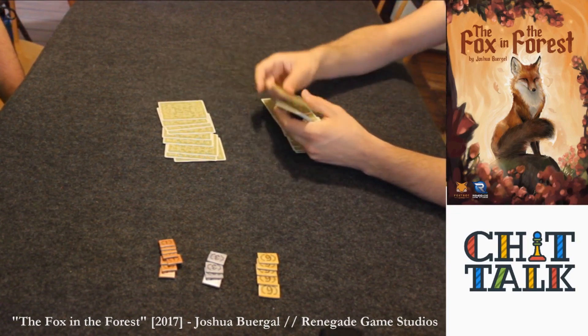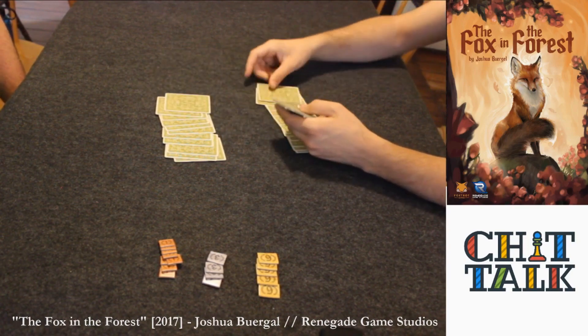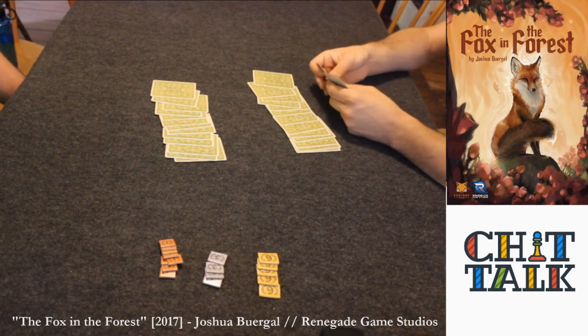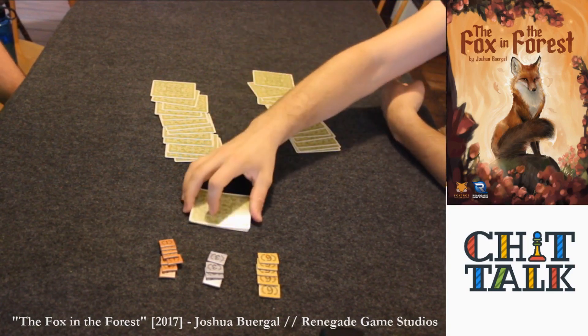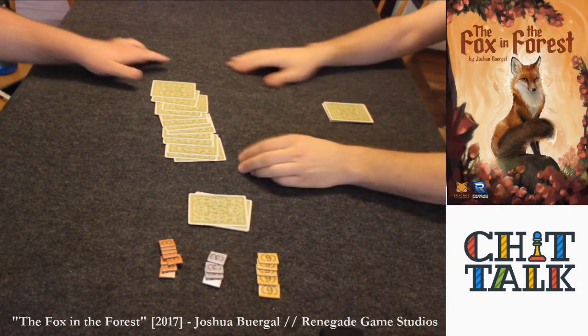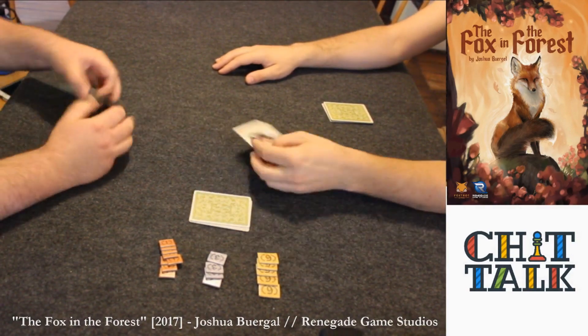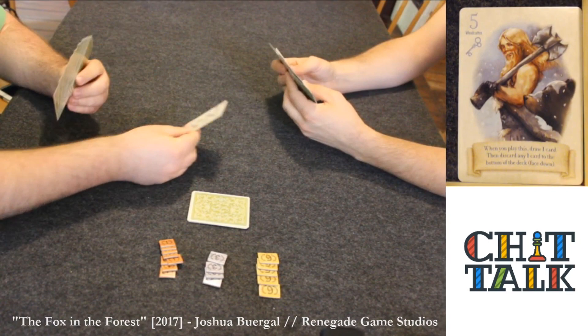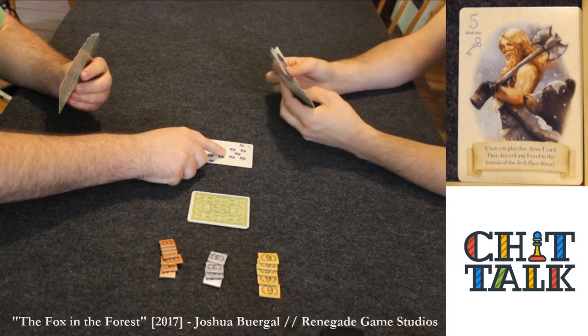Let's move on to setup. Justin is the dealer and he is dealing out 13 cards to each player. The seven remaining cards will be set to the side as a draw deck, and one card will be drawn from the top of the deck, which is called the Decree card. Play then passes to Shane, who gets to play the first card, setting the lead suit.